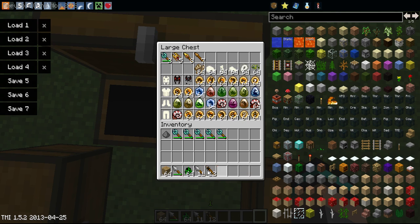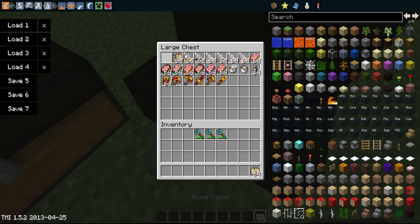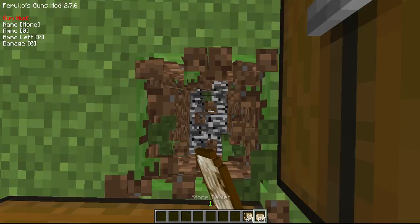Let me get all of this stuff out of here so I have more room to fill up my inventory. So here we have different things like stone tablet, stone scrap thing.